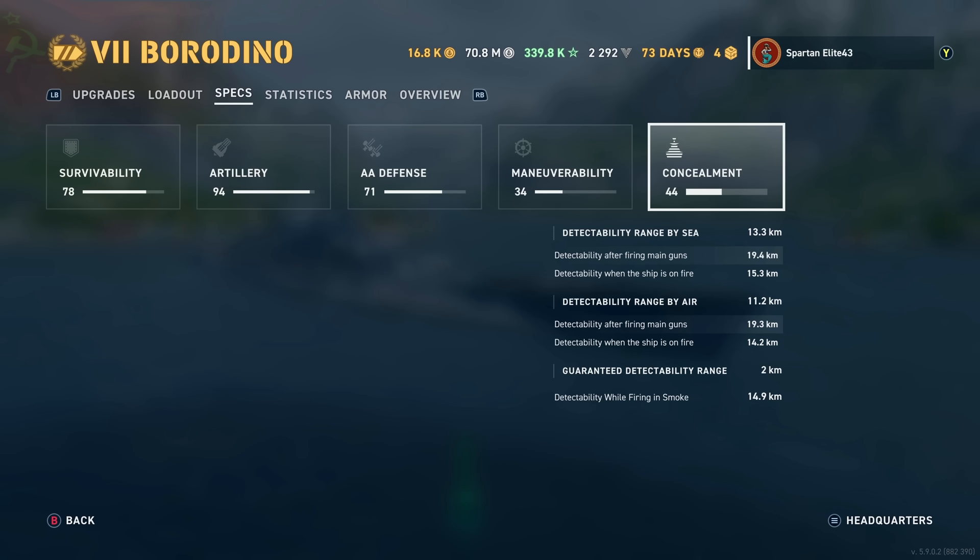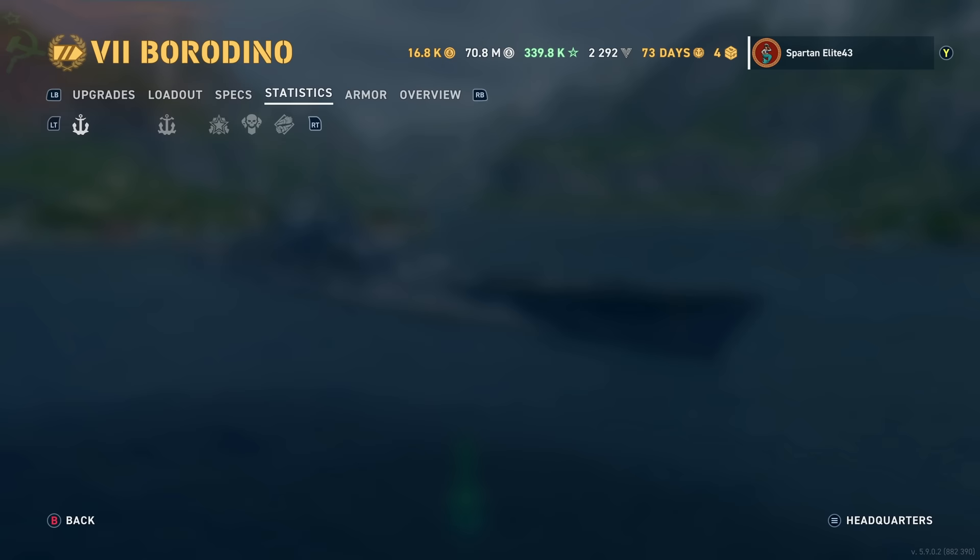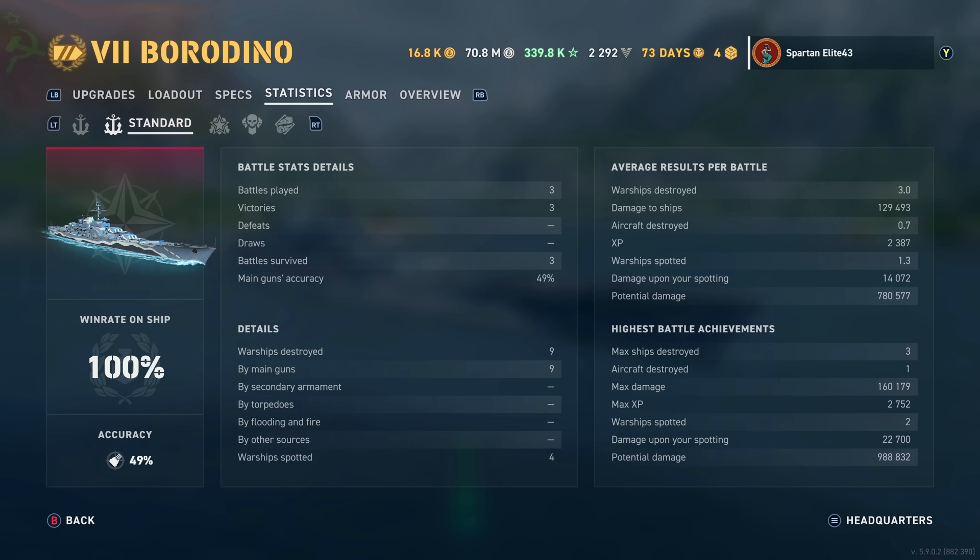Detection by sea is 13.3 kilometers — I'd say it's average with concealment mod. Detectability by air is 11.2, guaranteed detectability is always 2, and detectability while firing in smoke is 14.9. I have a 100% win rate in three battles — small sample size, keep that in mind.